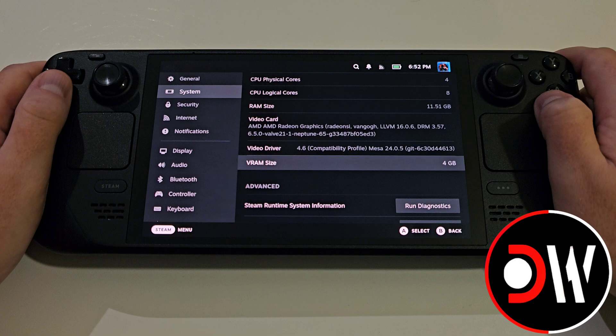Increasing our VRAM on the Steam Deck exists so as to prevent the CPU evicting VRAM when our device's GPU requires increased allocation.